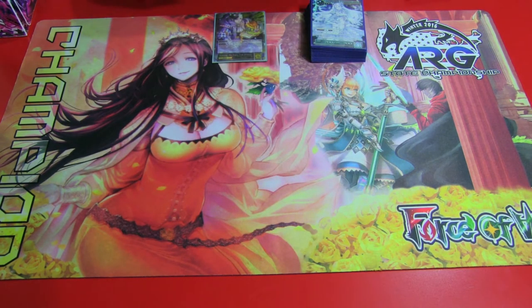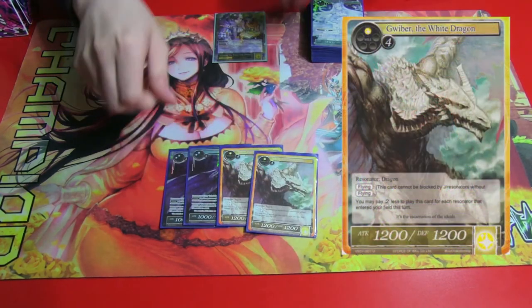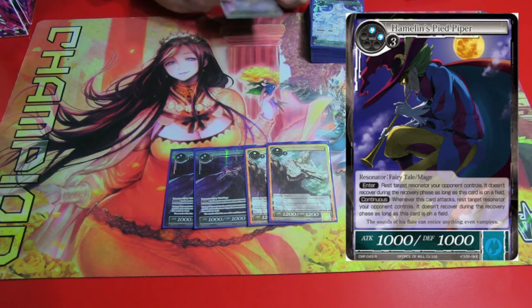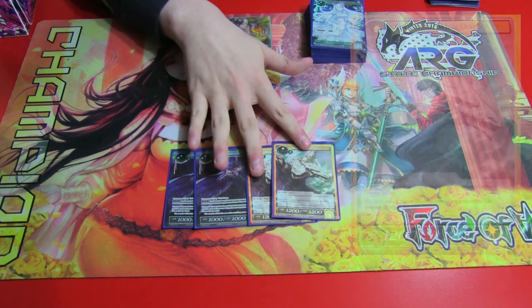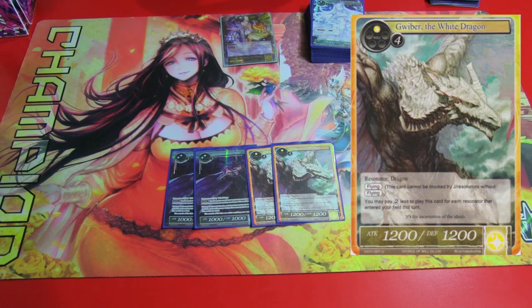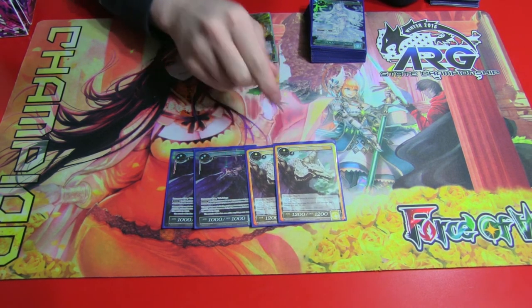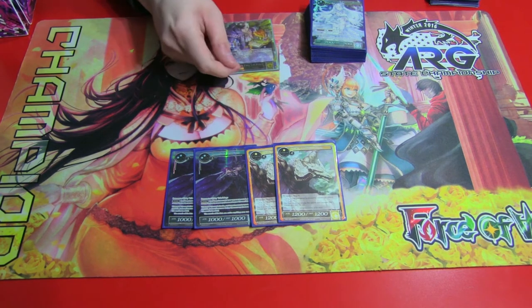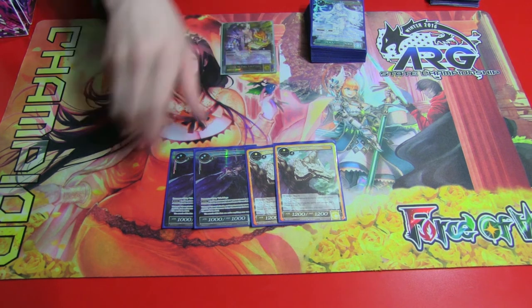No four-drop Resonators — just got two Hamelin Pied Pipers in the five-slot and two Gwyber White Dragon. Hamelin is usually discard fodder; the only way you're getting them out for the most part is from another spell in the deck, Tell a Fairy Tale. Gwyber is very realistically going to come out turn two with Elvish Priest into Gretel or Cheshire Cat, because for each Resonator that has come out this turn, he costs two less. So you just get out two guys and play him for one white mana — you get a 12-12 flyer. That's very hard to deal with.